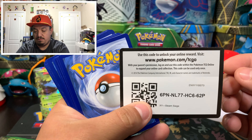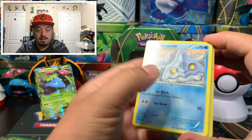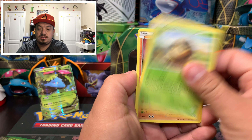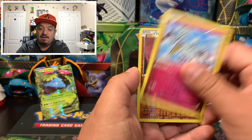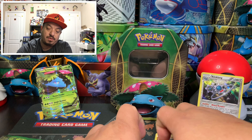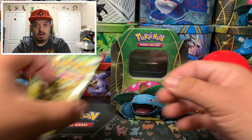Here is the code card for you guys. We have a Bergmite, Clawitzer, Seedot, Nosepass, Litleo, a Gardevoir Spirit Link, Druddigon, Fletchling, Nosepass again, a reverse holo, and a Klinklang as the rare holographic card. Okay pull — nothing amazing, but it's an okay pull.